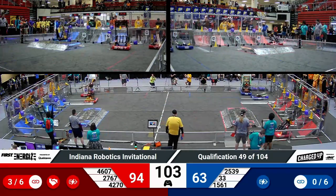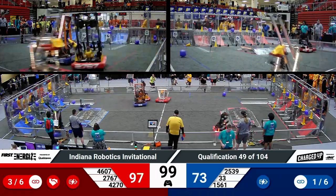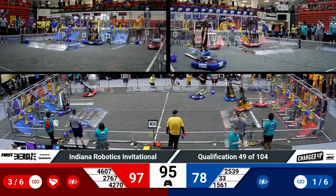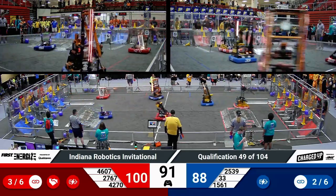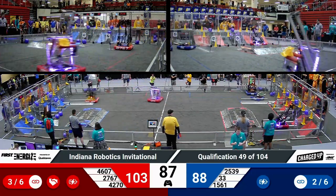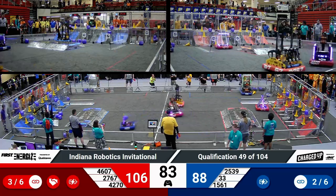It looks like some of them are getting lucky. Some of them are going to be waiting for a nudge from one of their alliance partners, Krypton or Killer Bees. Krypton Cougars with a cone — they're going to do a little bit of a more high-fidelity motion for the blue alliance, placing that up top and completing the second link for the blue alliance.